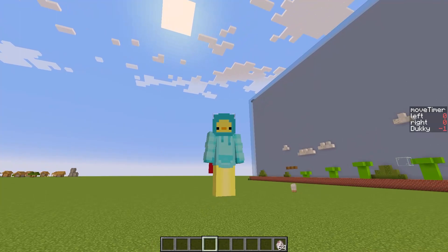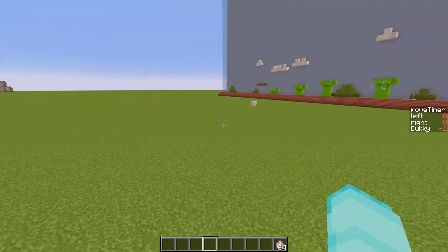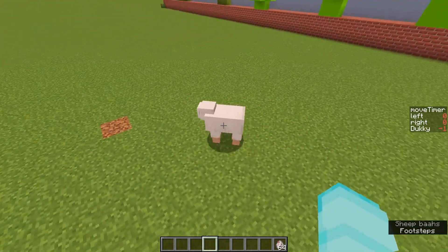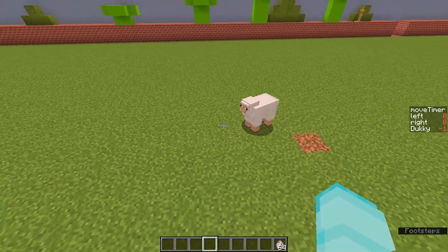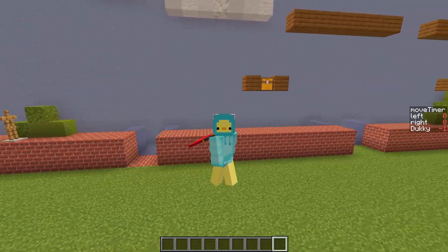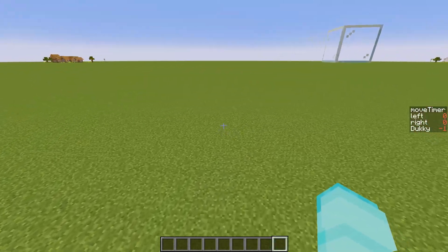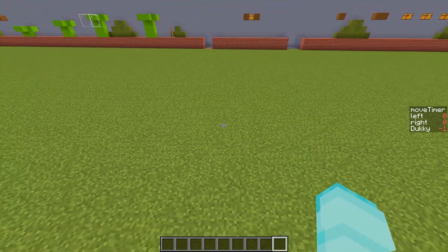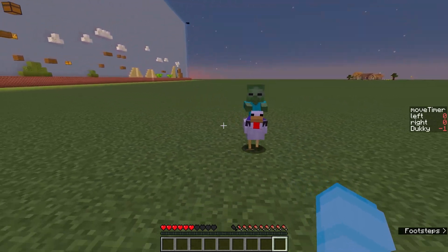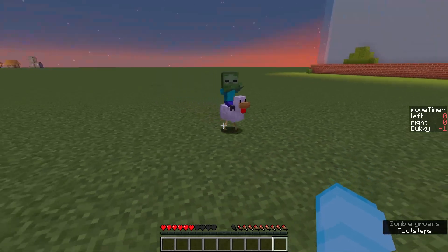In a previous video, I used a wandering trader's WanderTarget NBT data to control mob AI — the wandering trader periodically chooses a nearby spot to walk to, and using NBT data we can control that spot. I'm going to utilize that same wandering trader AI but place the wandering trader on top of a sheep. In Minecraft, when a mob is riding another mob, the top mob has priority over where the stack goes — like a chicken jockey, where the zombie controls the chicken's AI. So we stack a wandering trader on top of the sheep, input coordinates into its WanderTarget, and the sheep will move to that position.